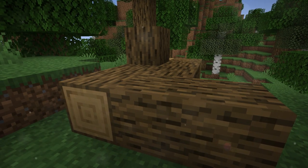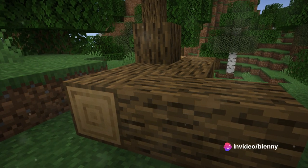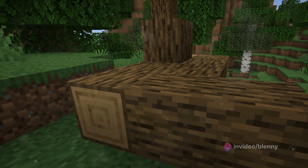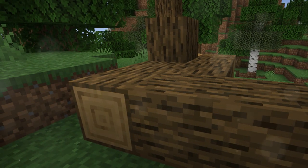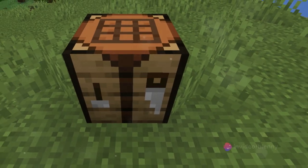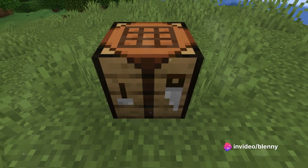In Minecraft, survival is the name of the game. It's about using the resources around you and your wits to create, explore, and conquer. Start by punching trees to gather wood, transform that wood into planks, and with those planks you can create a crafting table. This table is your gateway to a plethora of tools and items that will aid in your survival journey.